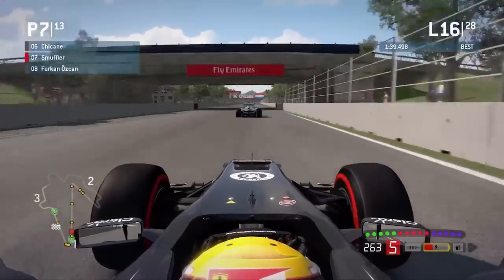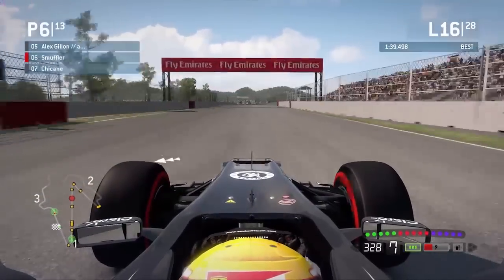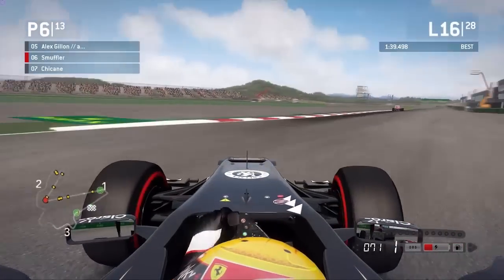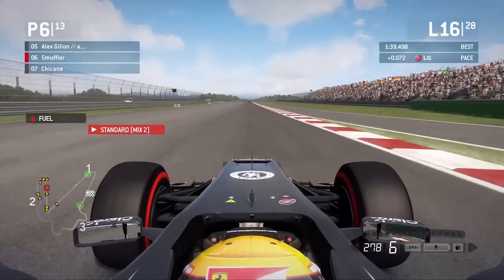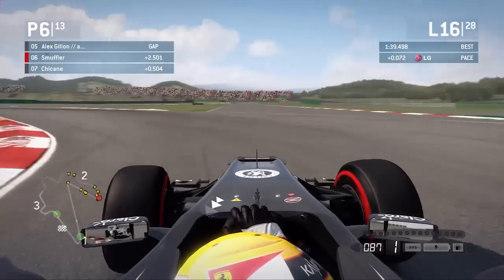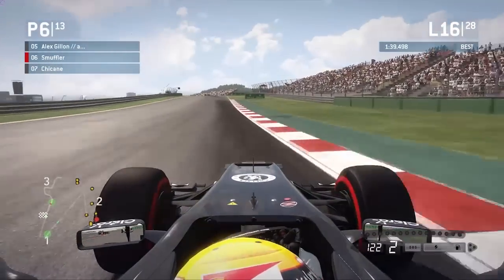I'll close down Chicane. You got the DRS. Moving to the inside — plenty of slipstream. I think Chicane's actually not really gonna battle you for that. He didn't even bother defending — he just kind of stayed to the left hand side and let you take the inside. Not sure what that was all about. Maybe he's just losing his tires. But you do take that position off him, moving yourself up to P6. Alex has built a little bit of a gap, but again he is on the prime tires.